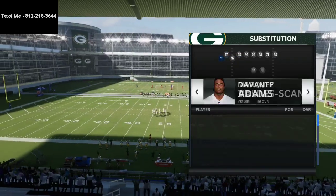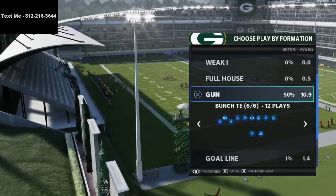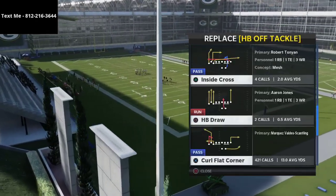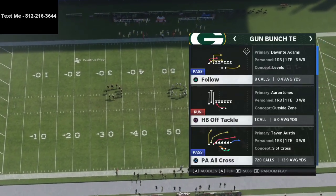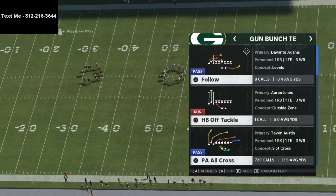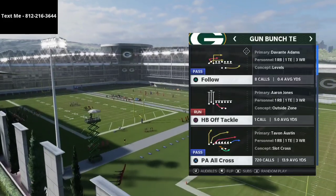I wanted to talk today about the bunch tight end offense. This is the offense I've been running and will be running in the Madden Classic. In my opinion, it is the best offense in Madden 21 because it works very similar to trips tight end but also very similar to gun bunch. We're going to talk about a route combination that creates essentially the same thing that happens from the Z spot bunch play.